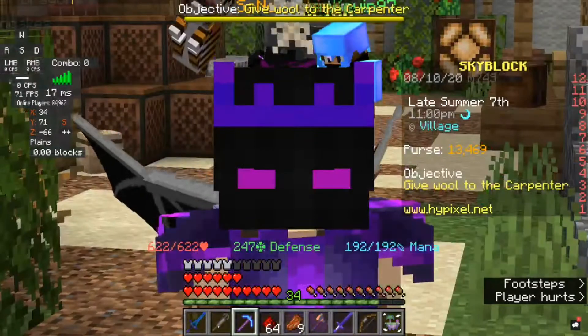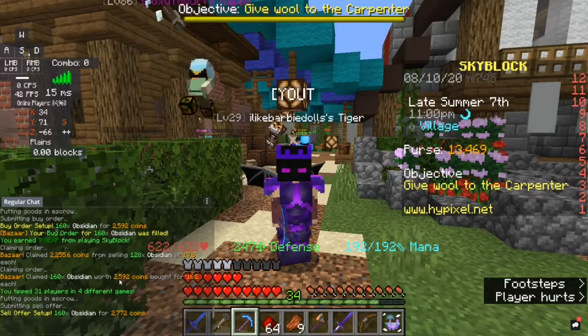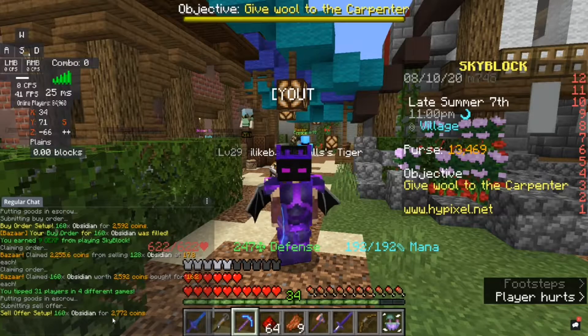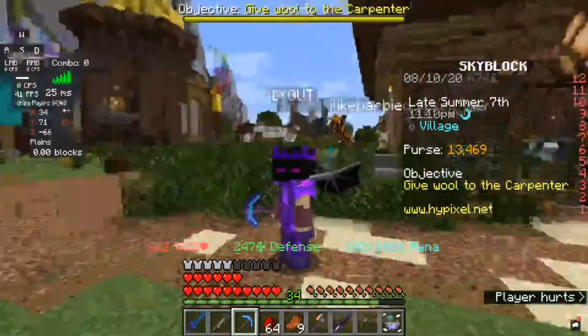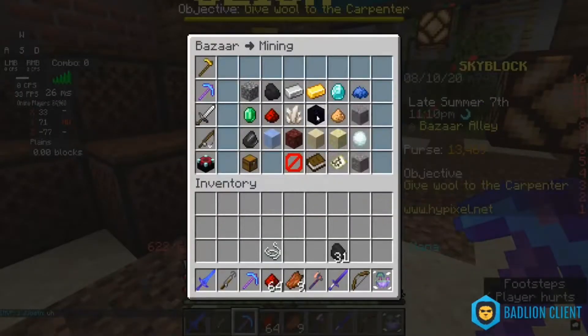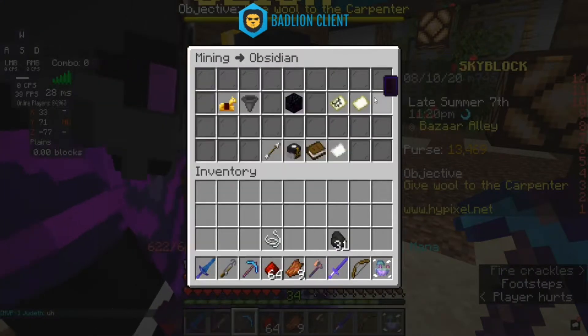So as you can see, I bought 160 for 2,592 coins and I sold it for 2,772. The reason it works is because, if you go here, as you can see there's 16 and then 16 — it's the exact same.